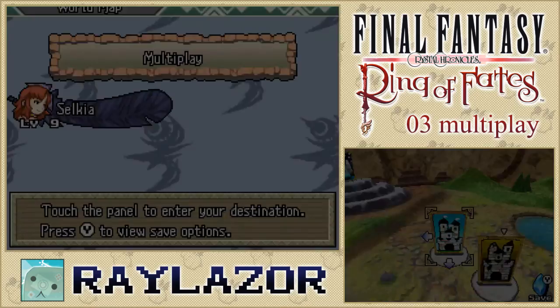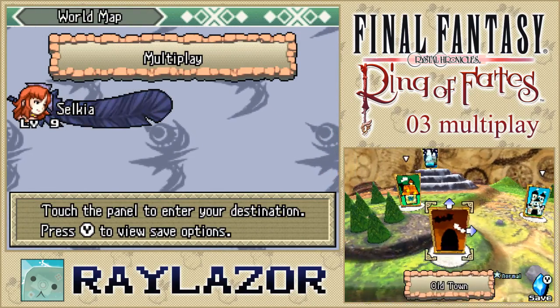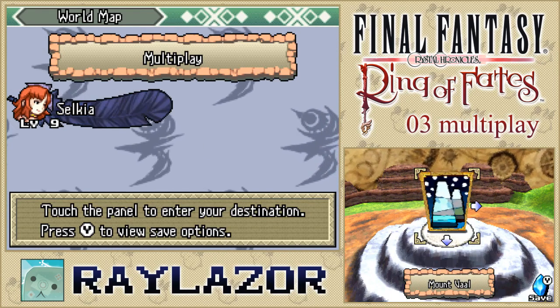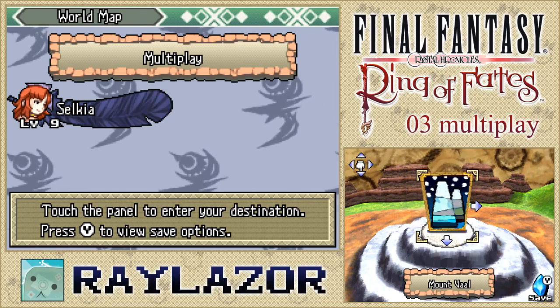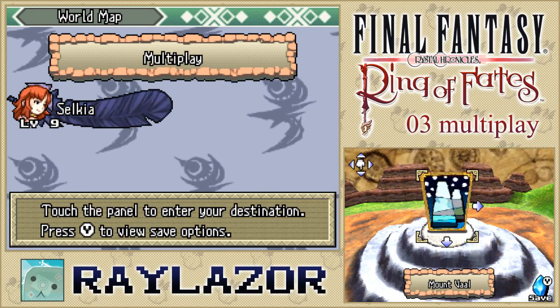With that, we're pretty much done for this episode of Ring of Fates. Thank you for watching — in the next one we're moving off to the cool cool place of Mount Val where we get to freeze our butts off and run through the same area four times because there are two bosses. I will see you then.